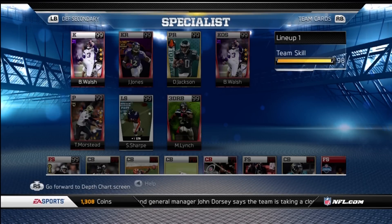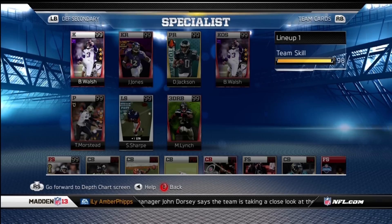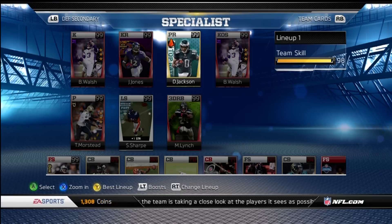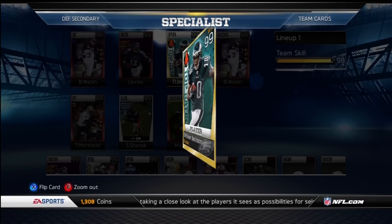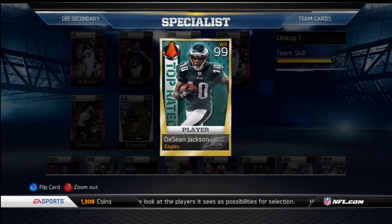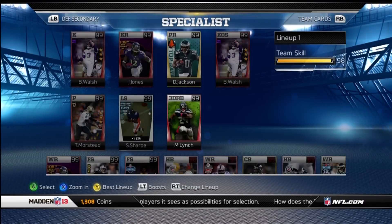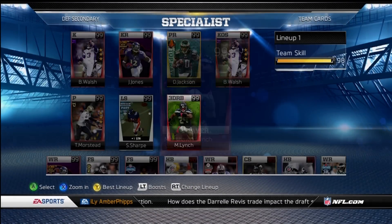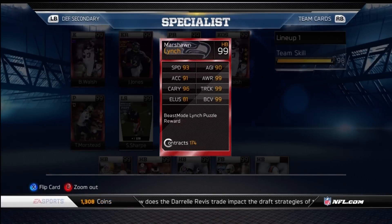I went back out and picked up Thomas Morstead and Blair Walsh, and I'm still running DeSean Jackson and Jones as my kick and punt returns. The only reason I have the top-rated D-Jax instead of his second edition is I just like the look of the top-rated cards — I like the jersey in the background and the top-rated thing on the side.